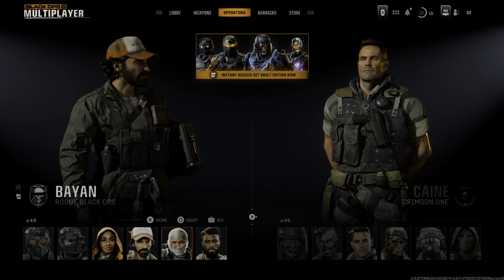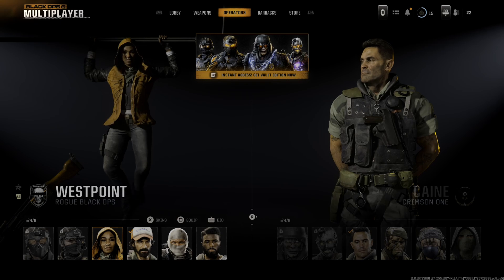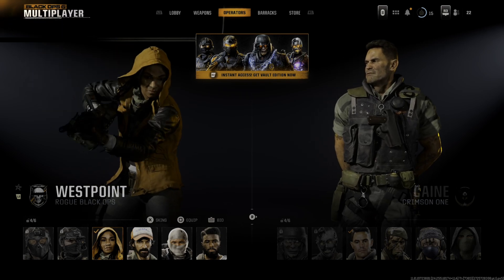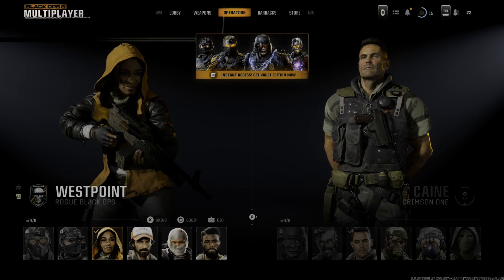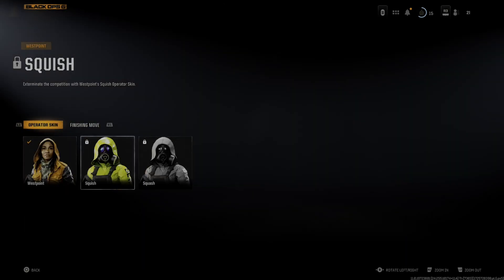So pick your character for each one, and then press Square on them. Let's go to West Point and press Square on this person. This should equip them. Make sure there's a little checkmark next to their name or their picture icon, and then you can press X and go to the different skin.